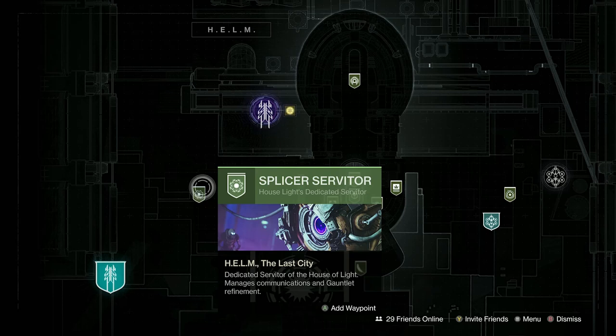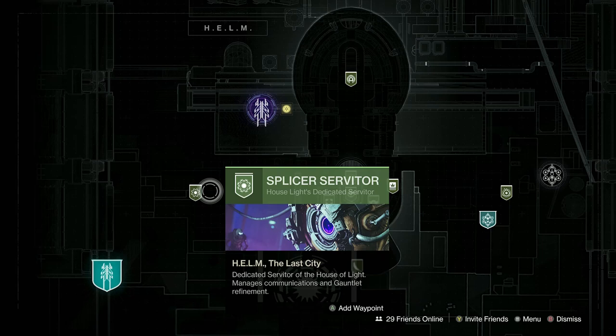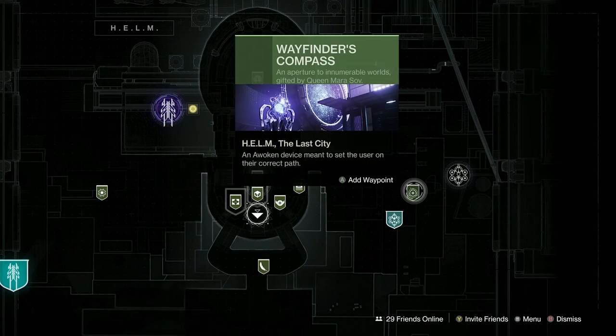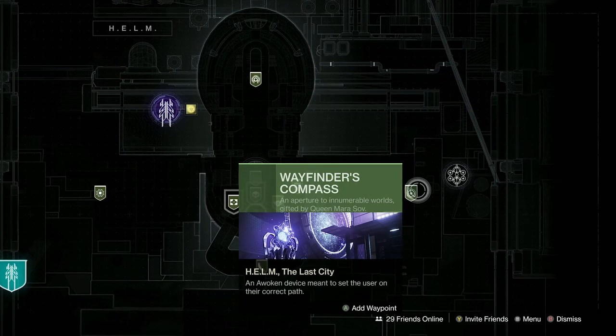Then I go to the Helm. From the Splicer Servitor I pick up the first two bounties, working left to right, because they're normally just weapon kills, ability kills, or precision kills. The third one requires the Override activity so I don't bother, and the last one is for specific enemies like Hobgoblins — I skip that. But Vex Harpies I'll pick up because of where I'm going. Then I pick up the Wayfinder's Compass daily bounties, which can be done anywhere.